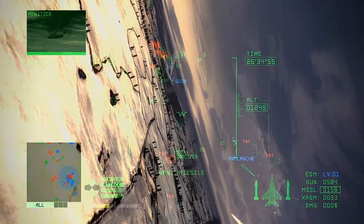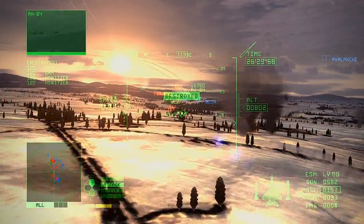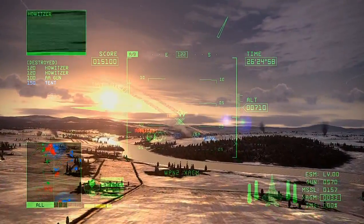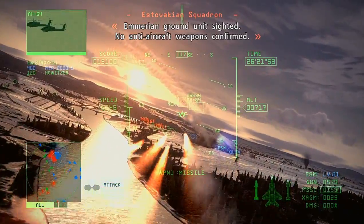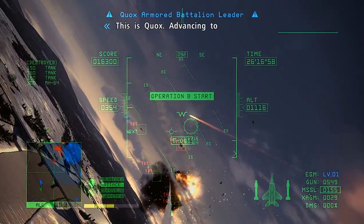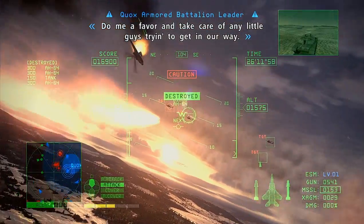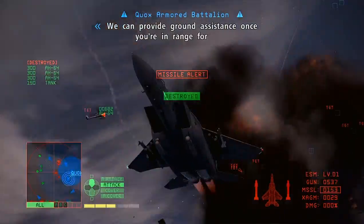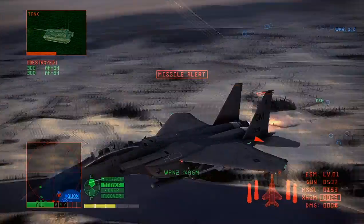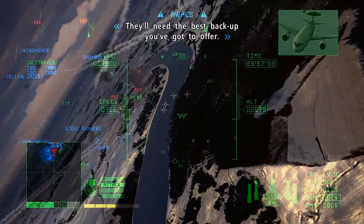I've got a lock-on! Garuda-1, FOX-2! No anti-aircraft weapons confirmed. This is Quox — I'm advancing to engage the enemy across the river. Do me a favor and take care of any units trying to get in our way. The next battle involves a small-scale unit — don't let the enemy surround them. They'll need the best backup you've got to offer.